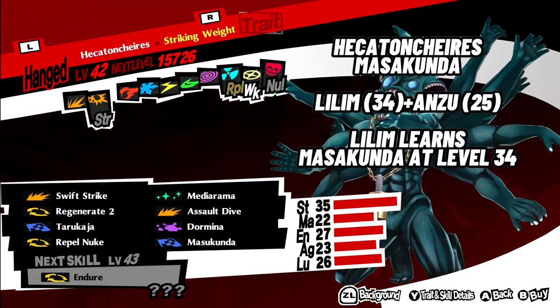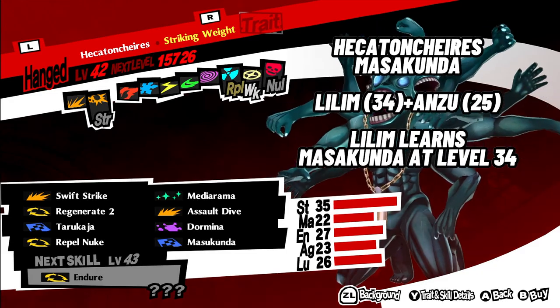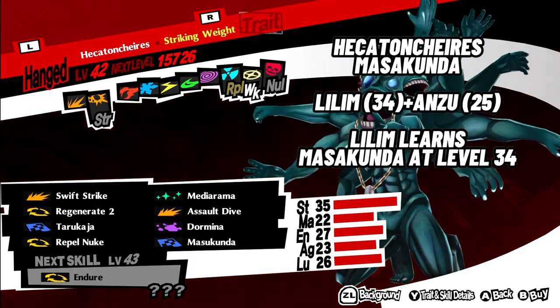8. Hecatoncheires with Masukunda. Use Lilim level 34 plus Anzu level 25. Lilim learns Masukunda at level 34.